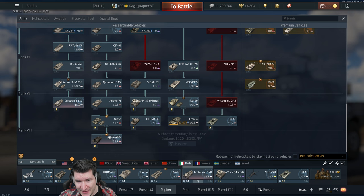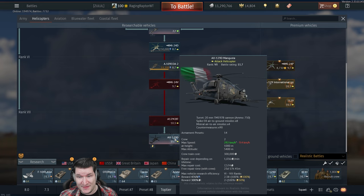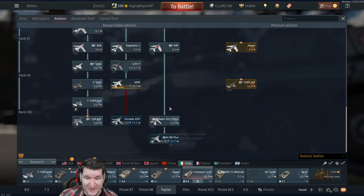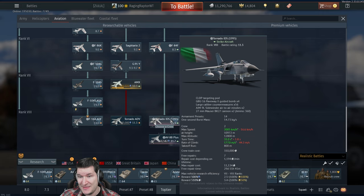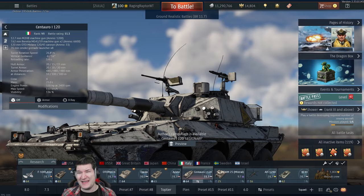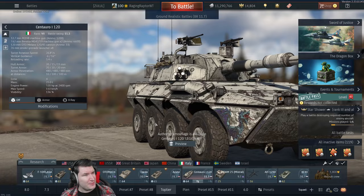The Arietes suck, the KF-41 sucks. For helicopters, at least you have the D'Agosta now which has Spikes, but the Spikes suck. For air, you don't really have anything except the 88B+, which does have decent variety for ground pounding and even has the 65Ds, which is great. You also have the IDS. Other than that, you won't really get anything new soon — the next thing would be the Gripen because of Hungary, and the F-35 for Italy itself.